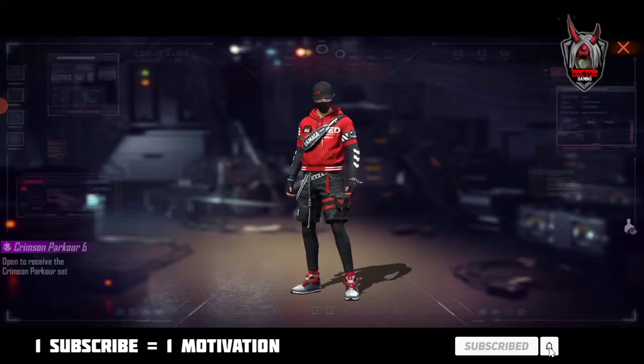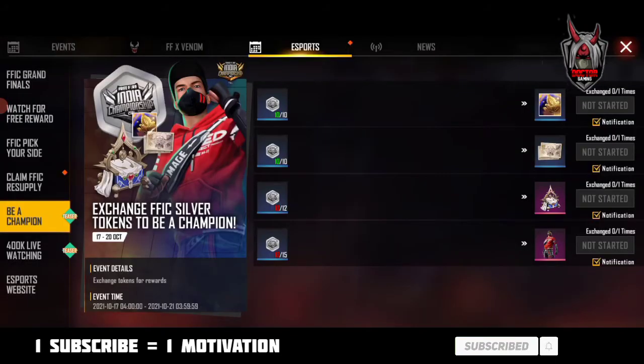We can claim the rewards. Now we will be able to exchange it. This is a reset play — we will exchange the weapons. We are going to exchange two rewards, and now we are going to use a bundle of tokens.